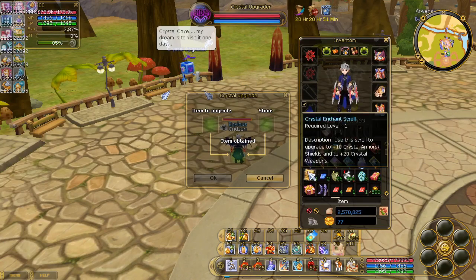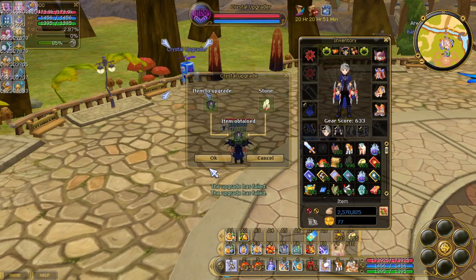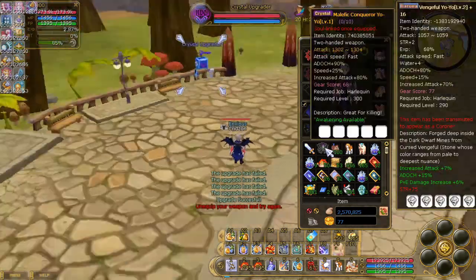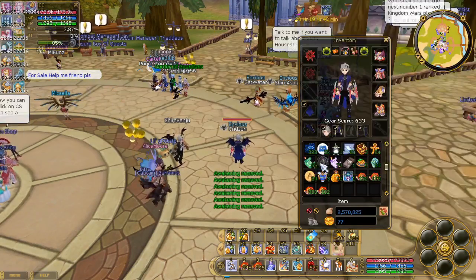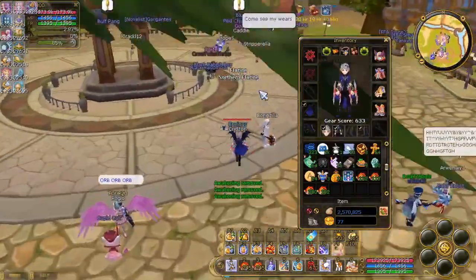Once it's plus 20, we're going to upgrade it to crystal. To find crystal stones, go inside the Cove and kill mobs — they will drop crystals. The Chan scroll should also be available in the Cove. We're going to use a normal awakening scroll here.